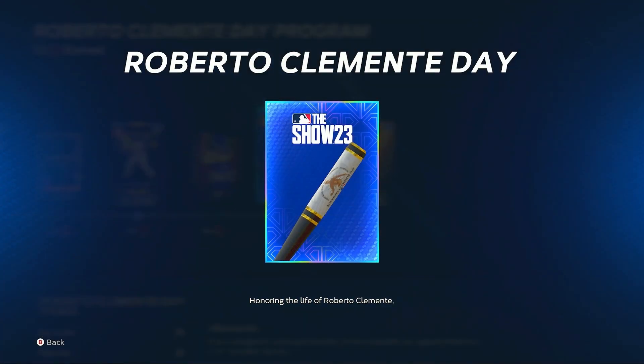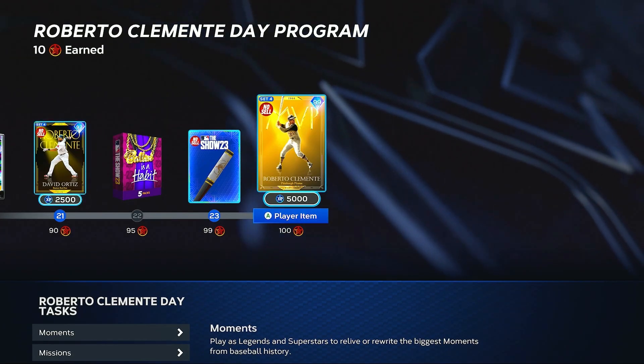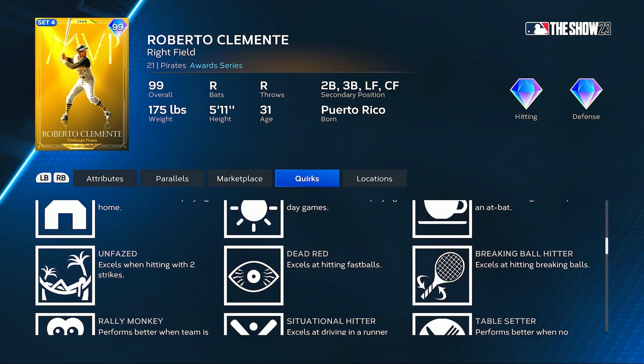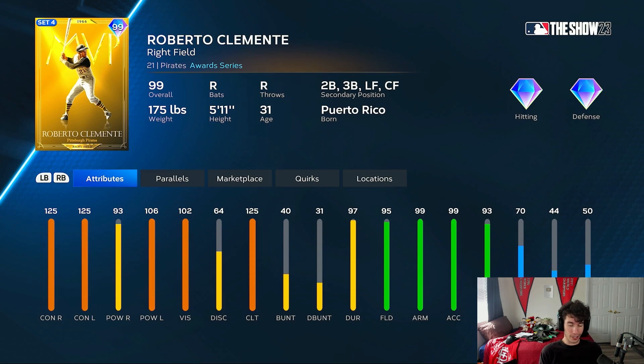You get some ballins and a pretty cool looking bat skin for Roberto Clemente Day. And then this beautiful card art — the 99 Roberto Clemente. Max contact versus each side, 93 power versus righties, 106 versus left-handed pitching, 102 vision with max 125 clutch, 95 fielding, max arm strength and accuracy, 93 reaction, 70 speed. Plays right field but also second, third, left, and center — you can throw him around. He has some great quirks too. I'm liking the look of this Roberto Clemente for a program card.